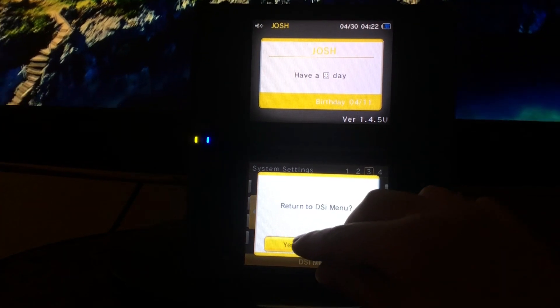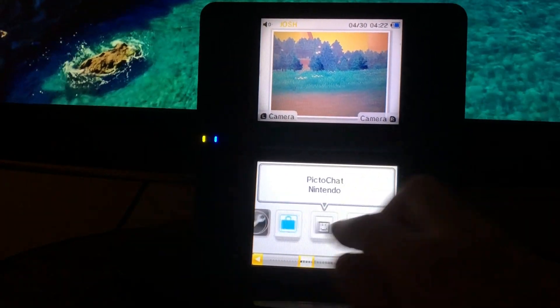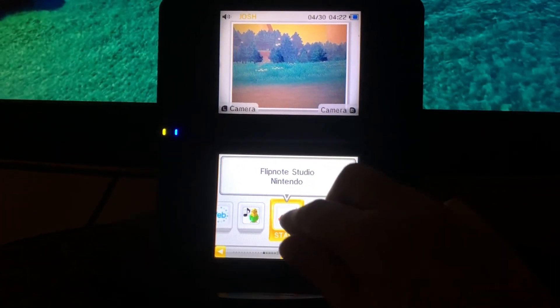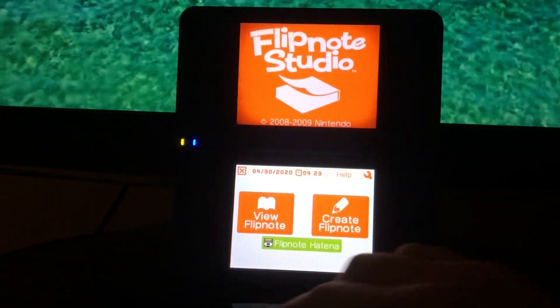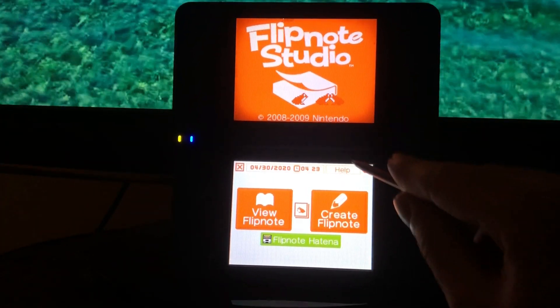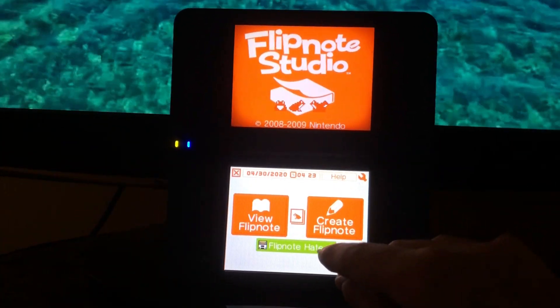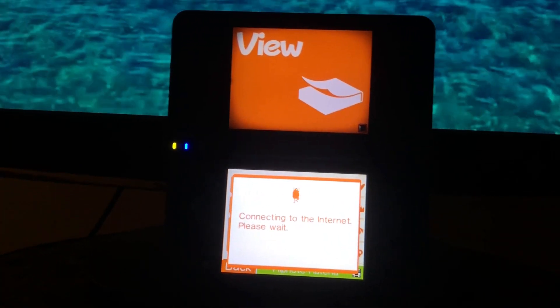Go back and that's all you have to do — that simple, and you've got Flipnote Hatena in 2020. As proof, I can show you guys it's working. Note: if you don't have Flipnote on your DSi, I cannot help with that — you do need to mod your DSi to get it, because the store is closed.